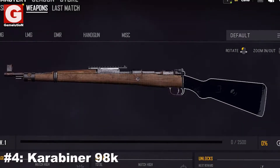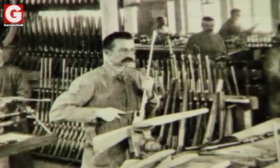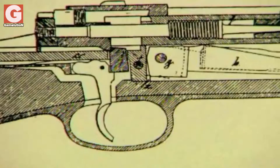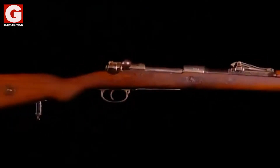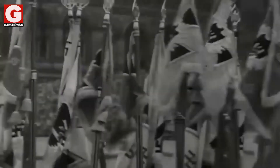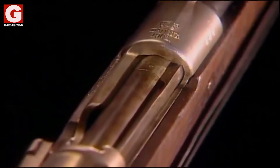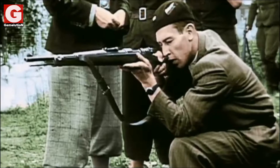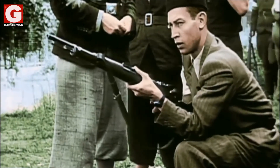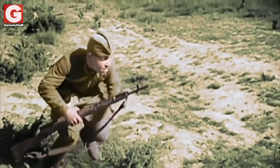Number 4: The Karabiner 98K. It is without a doubt one of the most impressive sniper rifles ever invented. The Kar98K was introduced by German arms manufacturer Mauser in 1935 and was quickly adopted by the German Wehrmacht in World War II. Because of its incredible reliability, great accuracy, and effectiveness, many allied forces including the Soviet Union and France used the Kar in the years following the end of the war.